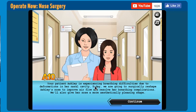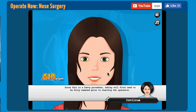Your patient Ashley is experiencing breathing difficulties due to deformations in her nasal cavity. Today we are going to surgically reshape Ashley's nose to improve airflow and resolve her breathing complications. We'll also give her nose a more pleasing shape. She's pretty ugly too. Ooh, look at that!